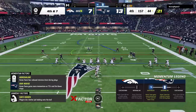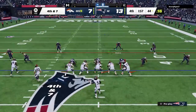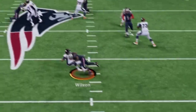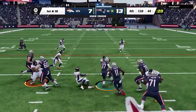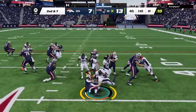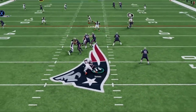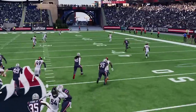On 4th and 7 I use the deep safety instead of deep half and shade underneath for short routes — the pressure gets through for a huge stop. Now all I need is a first down or field goal to seal the game. I run the ball twice but I'm unsure about the Patriots kicker's range, try to pass on the next play but get sacked, and have to punt away giving him another chance.